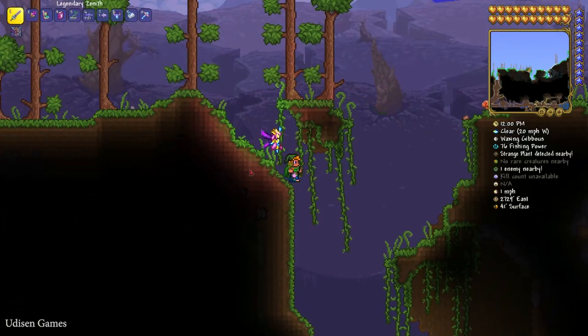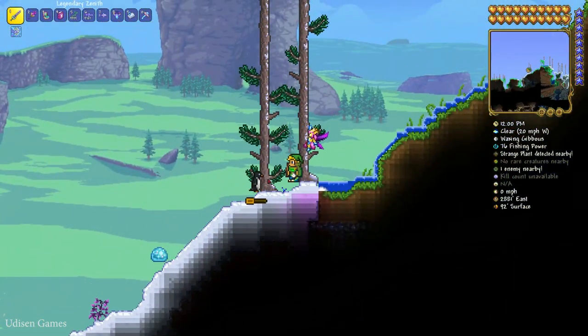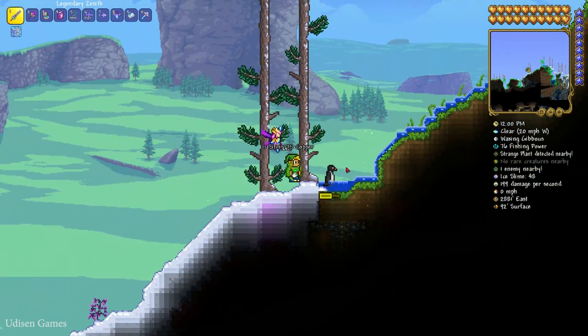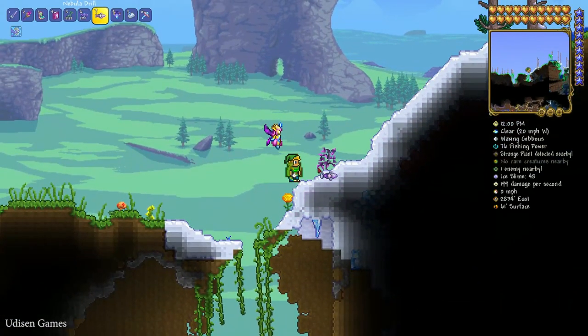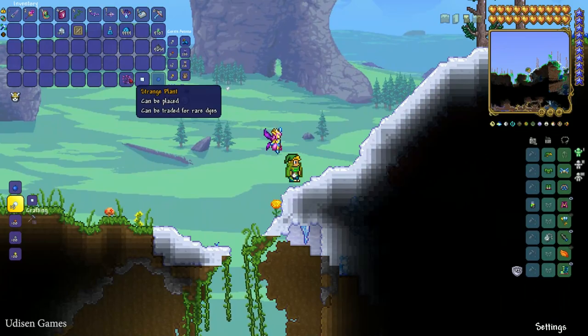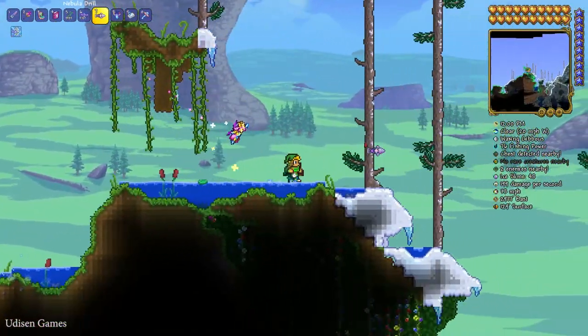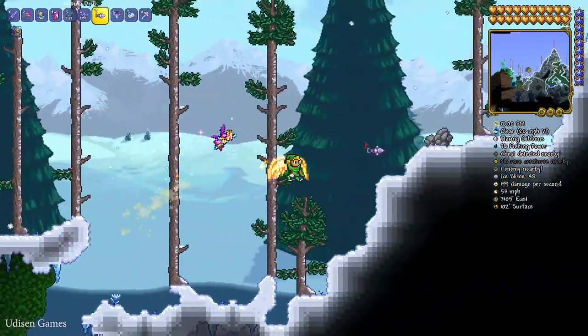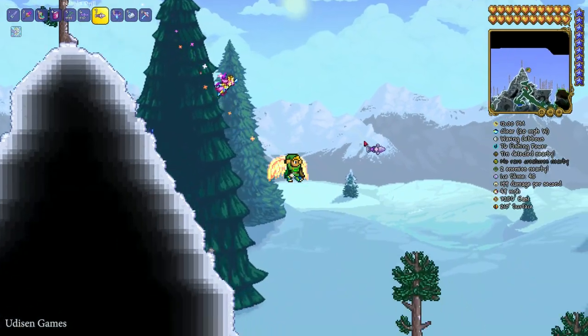I must activate spawn creatures to show you. See — penguin. I cannot attack the penguin. I can attack normal mobs but I cannot attack the penguin. Wait a second — it's a strange purple plant, I believe. Yes, it's a strange plant. It is cool because it's extremely important for different quests and for the dye system, and so on.